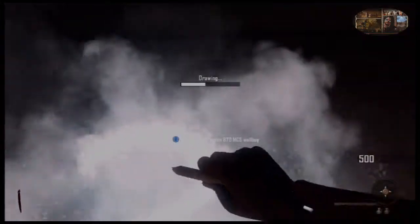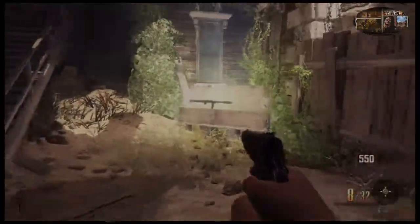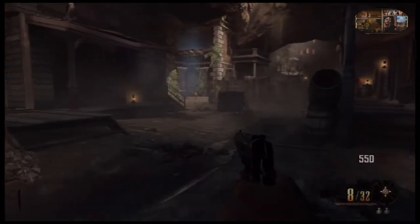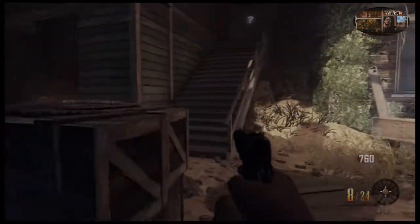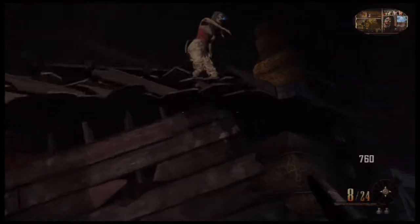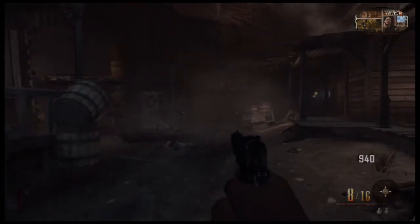To get started, the first thing you're going to want to do is spawn in, jump down the hole, and draw this weapon on the wall. You're going to use this thousand points to spin the box. The catch to my way is you need to get the time bomb within your first two spins of the box. If you don't spin the time bomb, you need to back out and restart. I know that sounds frustrating, but I was able to get the time bomb within the first six or seven tries of restarting. That was a little easier than some of the other ways, like building the trample steam and doing all the different jumps. This way allows me to actually get a better weapon to take with me into the mansion.